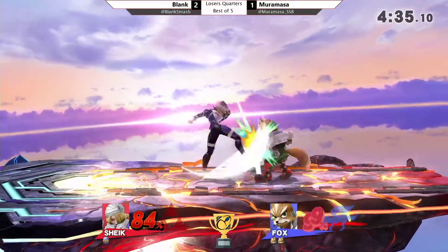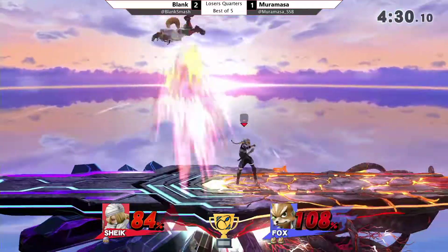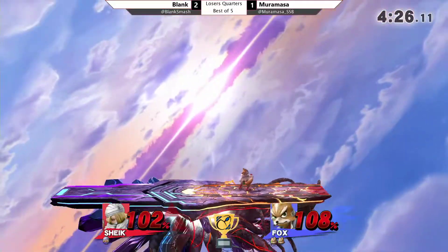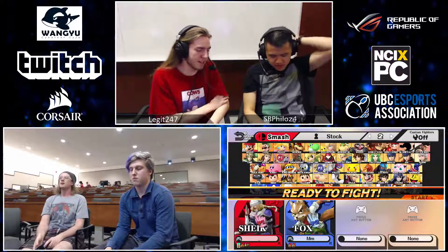Bouncing Fish not going to do it. Murumasa on the verge of lapping Blank right now. He's at death percent from up-smash. Tries to catch the air dodge but it doesn't do it. And there's the up smash — another shield drop. That foxtrot cancel — he runs through him slightly but the up smash still connects. And now it's Game 5. He brought it all the way back from the Lylat game. There was an SD, and Murumasa brought it back. Blank's going to run it back — Game 5.